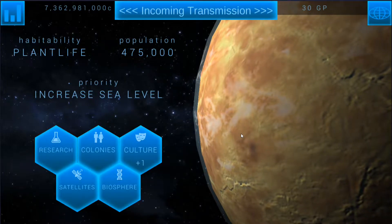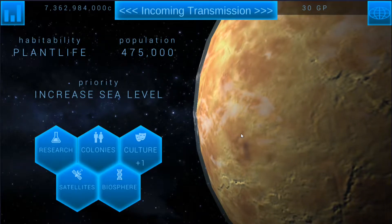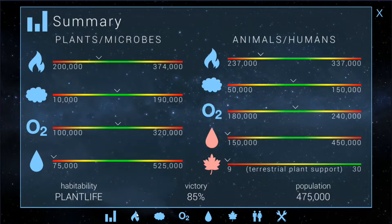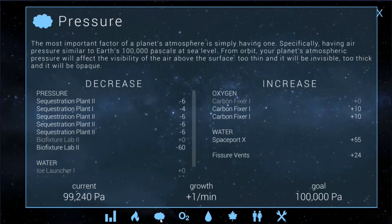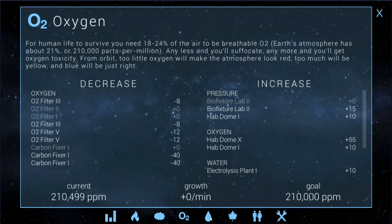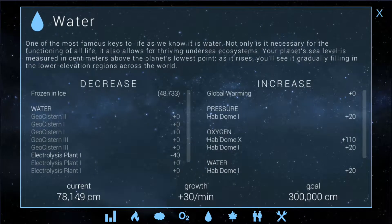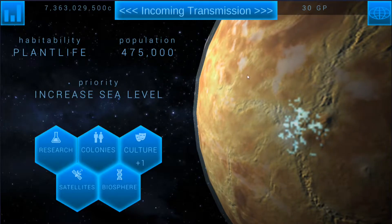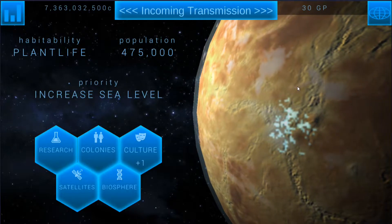Hello ladies and gentlemen, and welcome back to some more Terra Genesis, episode 17 of our series. We are looking really good. Temperature's nice, in a pretty comfortable area. Pressure going up by plus one, but it's never going to be anything to worry about. Oxygen rate is where it needs to be. Water's still slowly going up at plus 30 a minute, which is kind of slow, but we'll keep it at that because it seems to be working. Aside from that, everything else is looking pretty good with the planet.